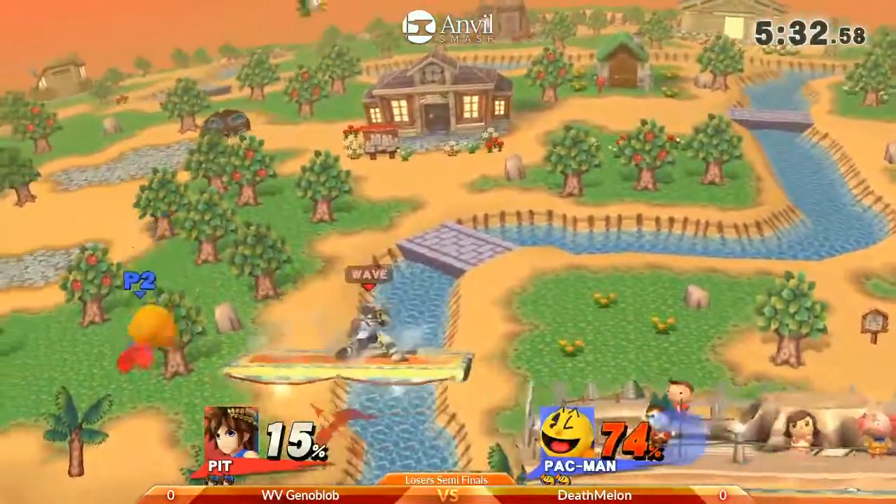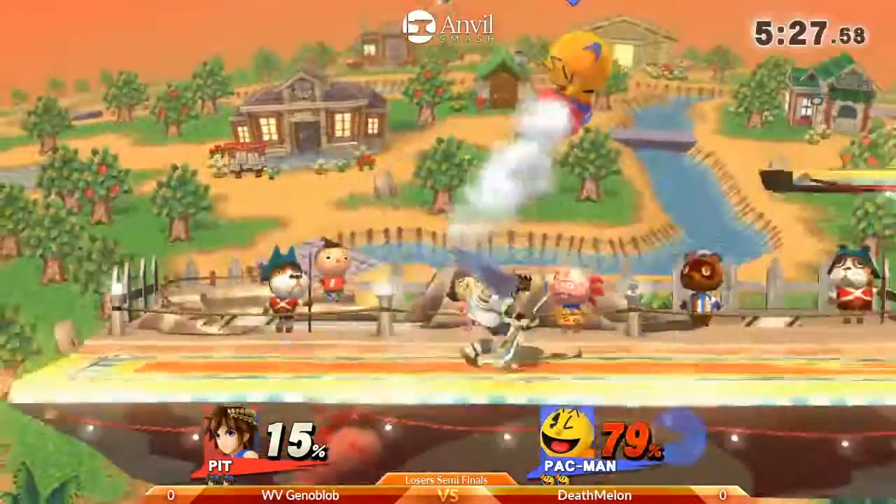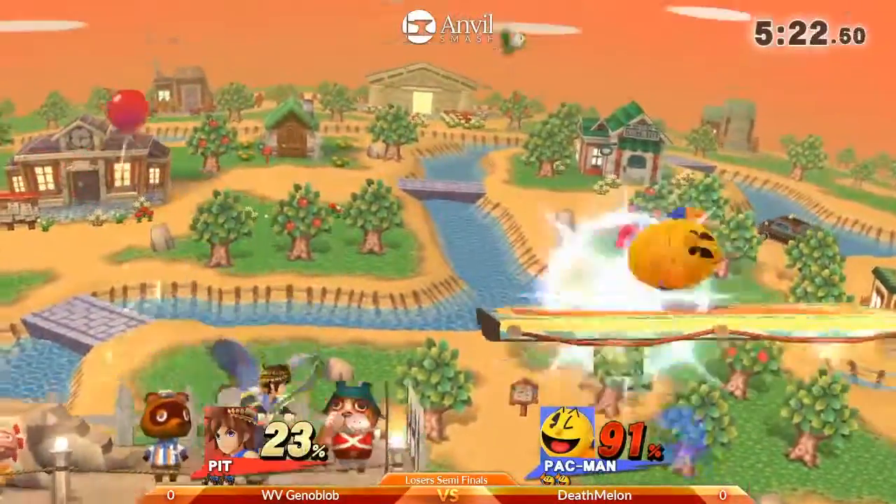Also, while his shields leave a lot of downtime coming out of it, he can also use them to get rid of both melons and fire hydrants. Overall, I really like the pickup of Pit into the Pac-Man.